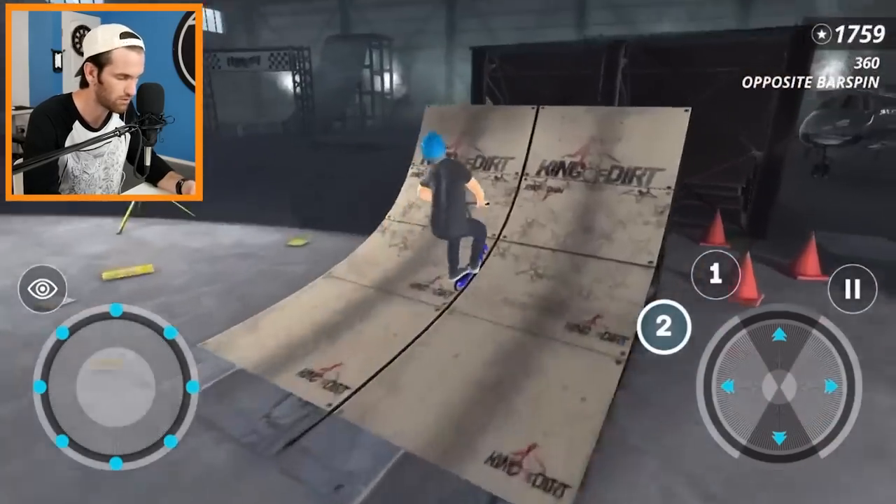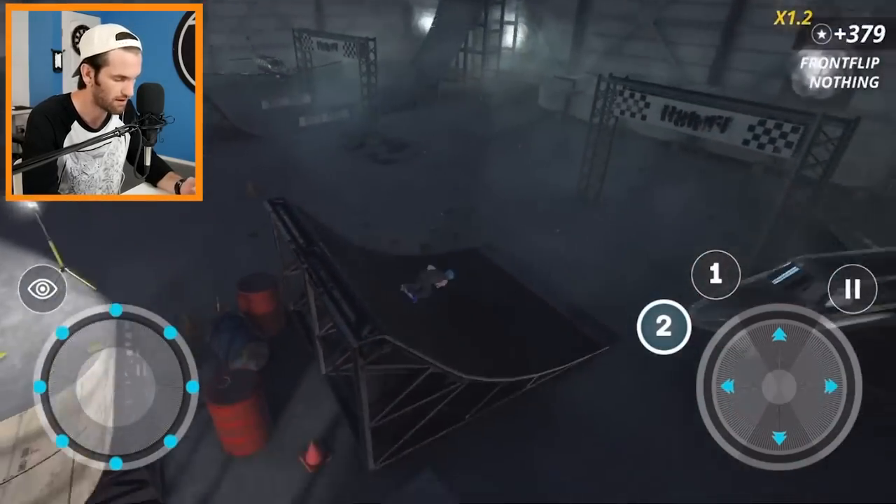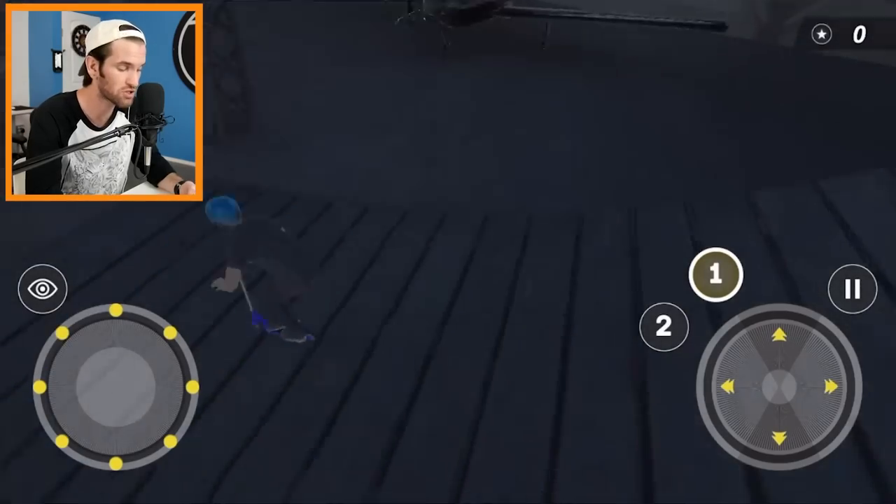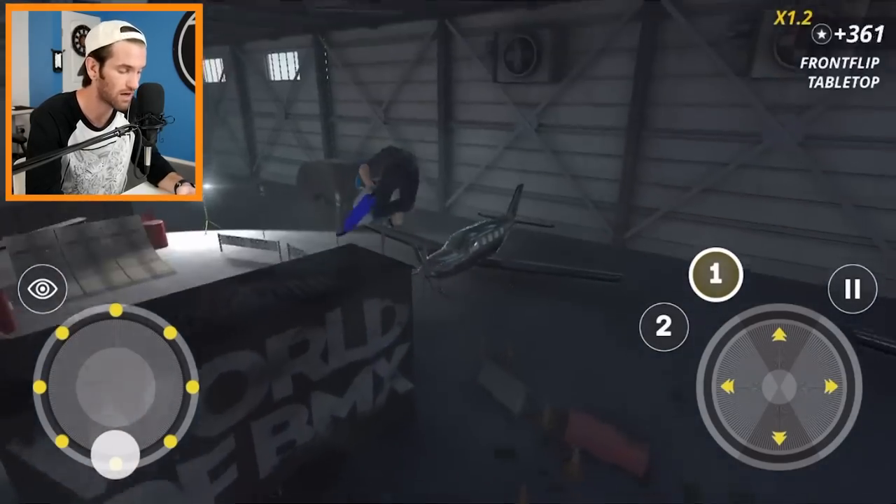Call it a heel whip, it's all good. Look at that — front flip nothing. That's physically impossible unless you're Ryan Williams, and frankly when I play this game I feel like Ryan Williams. I'm gonna do one more run on this and show you another map that I've already unlocked.